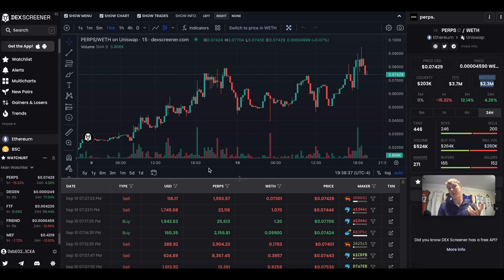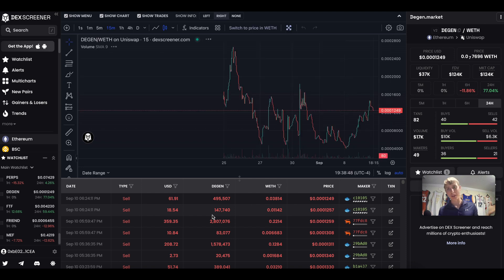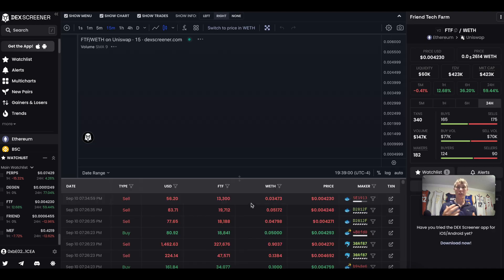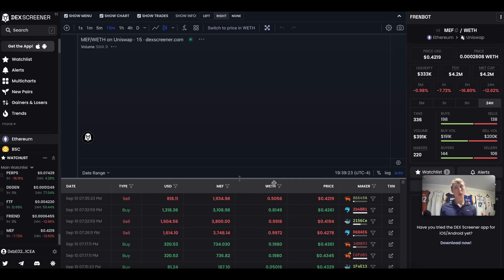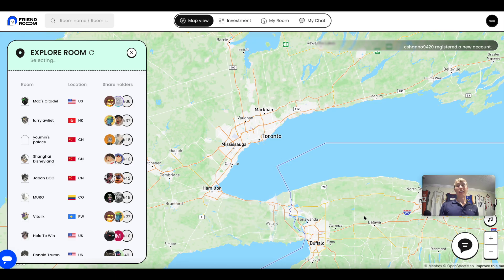I don't know where the targets are on Perps — it's a 2.3 million market cap and I'm not playing it. Then there's Degen, which literally has no product yet, just a 124K market cap low-cap play. There are also bot tokens that snipe different friend shares and share profits with FTF token holders — that's FriendTech Farm. Keep in mind some of these tokens have a 5% buy and 5% sell tax. Then there's MEF, basically a Unibot fork but called FriendBot, for the friends terminal on Telegram.